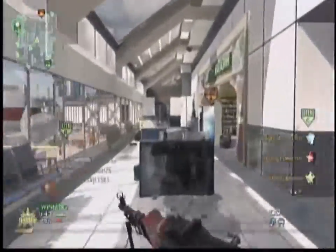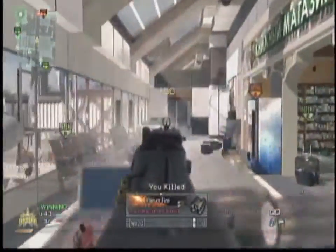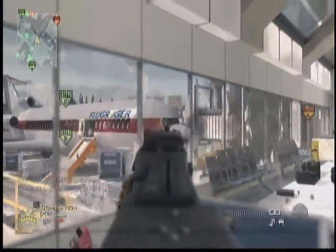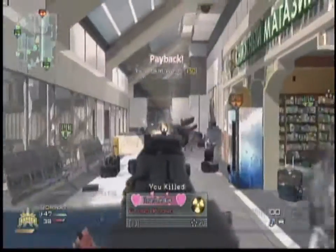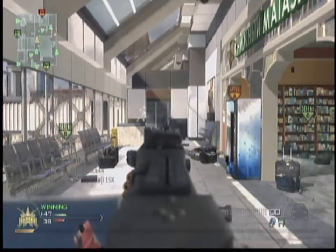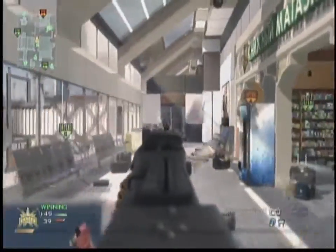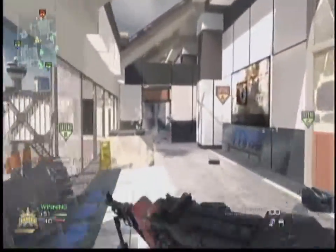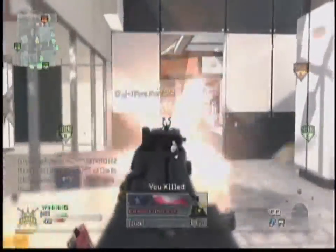Hey guys, it's Basketball of the Last Alliance here again. This is the second episode of the series — getting an EMP on every map. This one is on Terminal. I'm using the RPD again; I think most of my EMPs will be with the RPD. It's currently my favorite weapon and I've got 93.